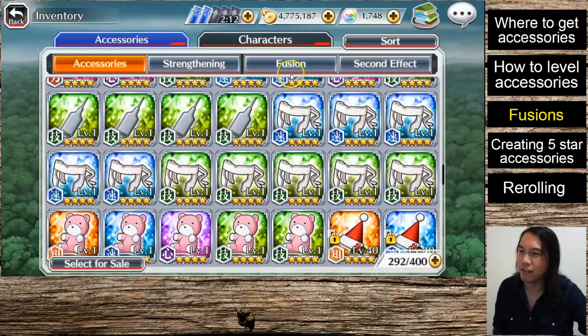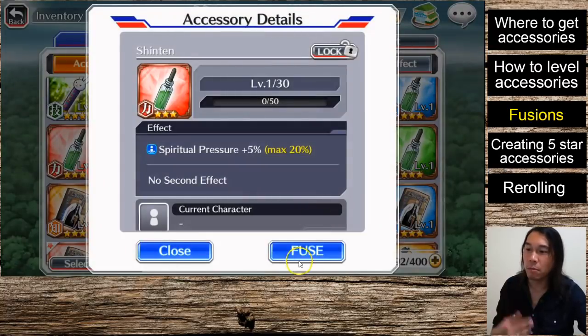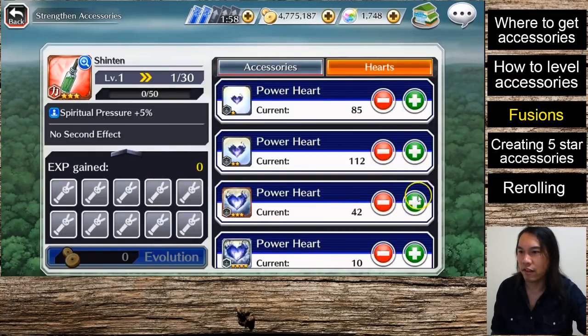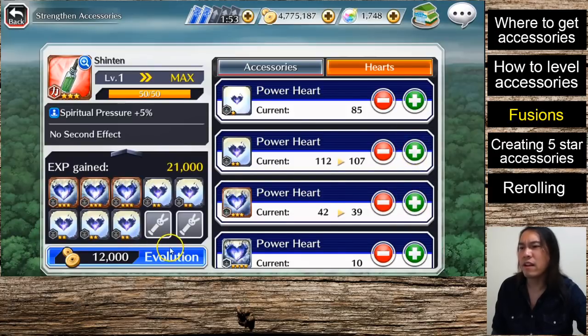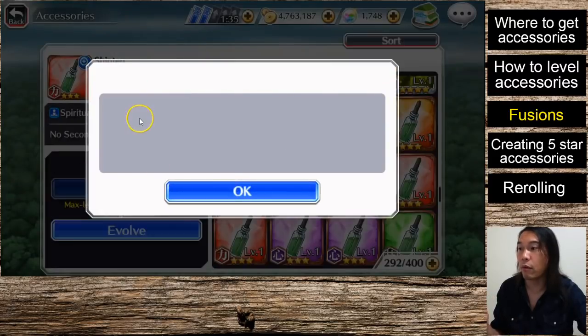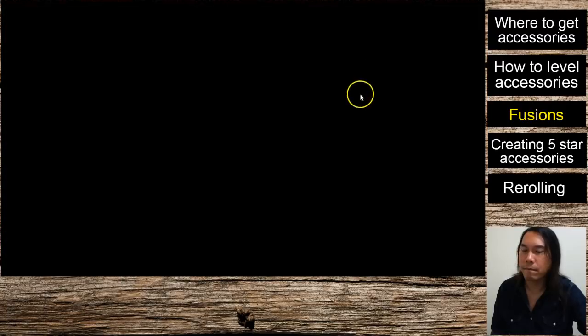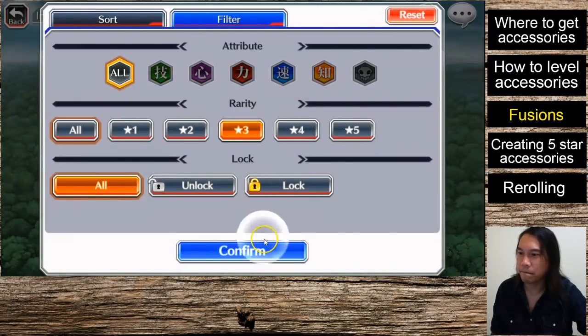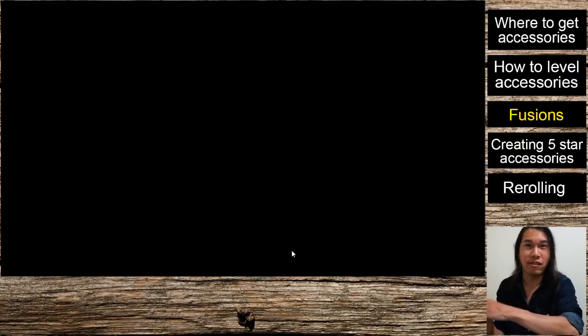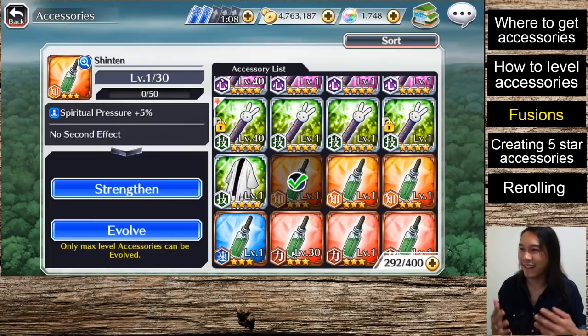Let me show you a fusion right now. I'll find some three-star accessories and use the sort feature. Pick one, click Fuse, go to Strengthen, and use a bunch of hearts. When using hearts, try to use them smartly — use a couple of three-stars, a couple of two-stars, then finish with one-stars; it's more efficient. Hit Evolve and that'll bring this Shinten to max level. Now to fuse it I'll need another max-level accessory.